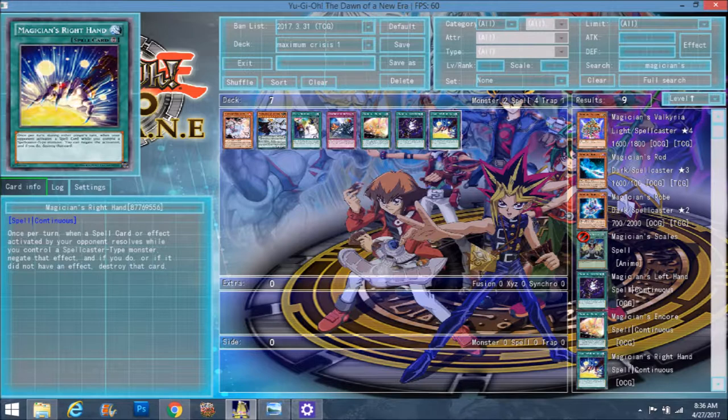It's kind of like the Mermail equip spell card — there's one for spells and one for traps, they're both searchable. Although it has to be equipped to a Mermail and gives that Mermail attack points, it gets sent to the graveyard after one use. These guys stay on the field forever until they're destroyed, and they're once per turn too.